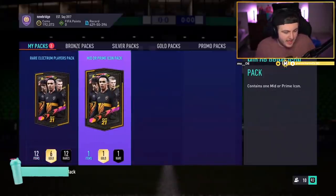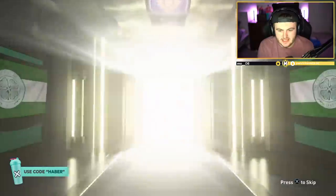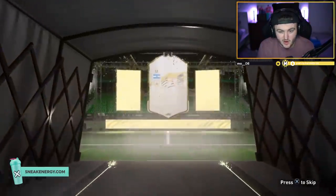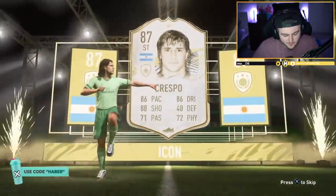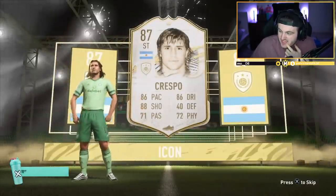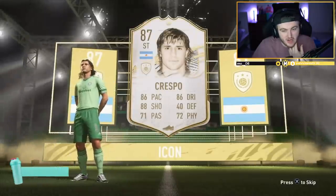Mid or prime icon pack incoming — let's get a big prime icon, come on EA. Argentina CAM, striker — Prime Crespo wouldn't be bad. 90... it's 87. Bit of a stinker, innit? The 90 one would have been really nice because that card's worth a little bit, but this card's worth 250k. I don't even think it's that bad of a card, but it's worth so little. That is frustrating.